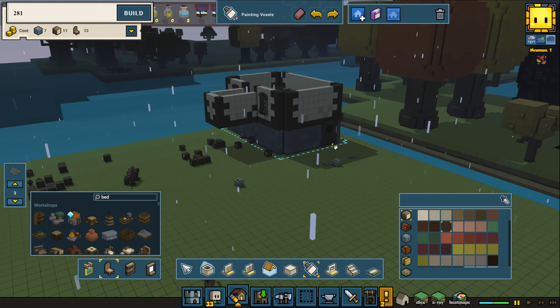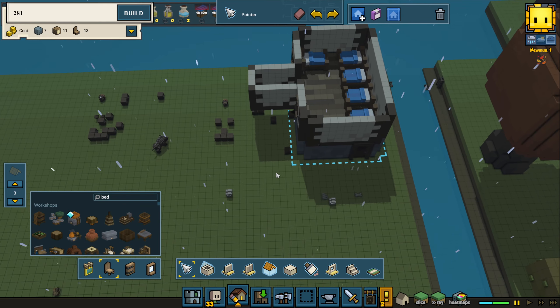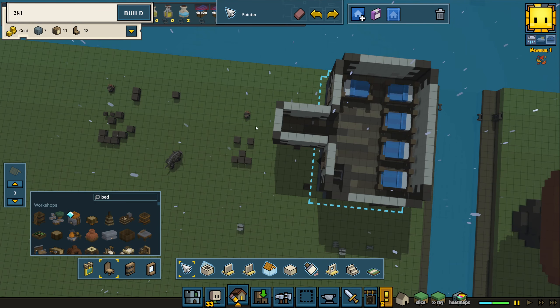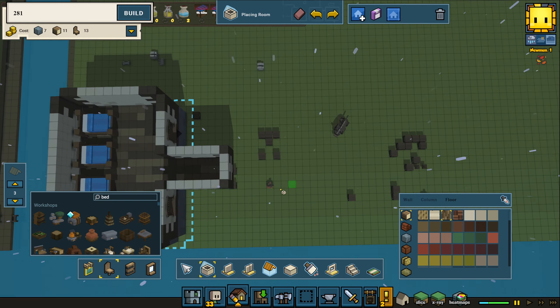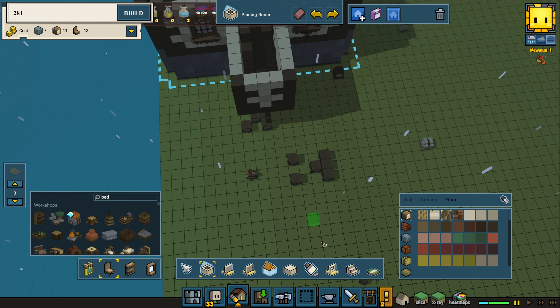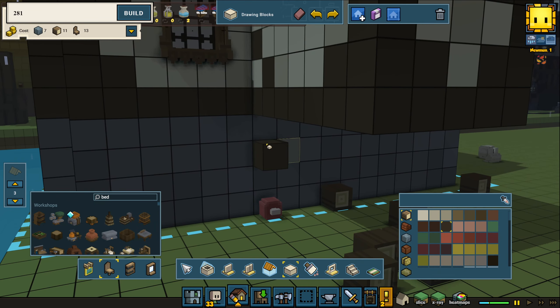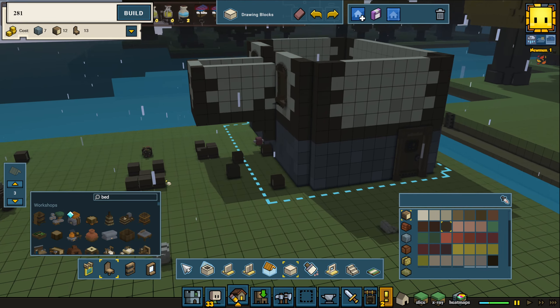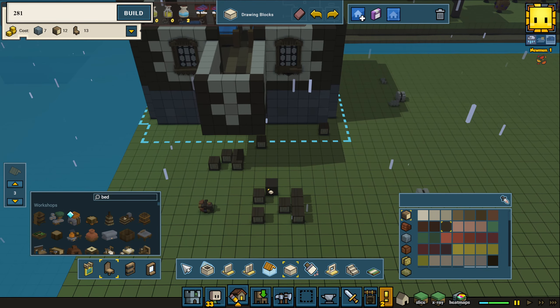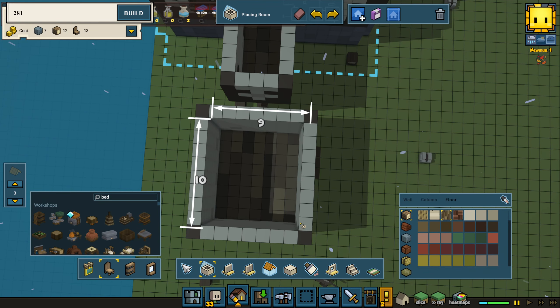We're going to work on the roof later. Roofs in my opinion really, really change how a building looks in so many ways. Here I'm thinking of having a decently big one, kind of almost like a tower. Before we continue, it's going to be like a support structure and we're going to have the same on the other side. Let's give it a go and find the position we want.